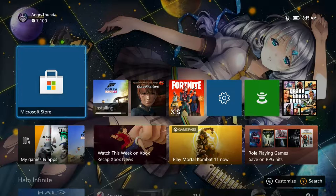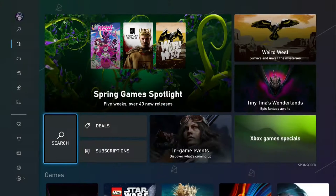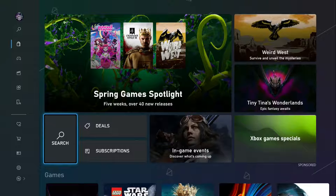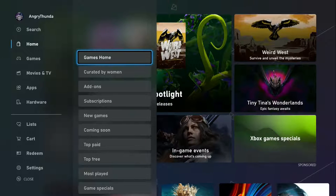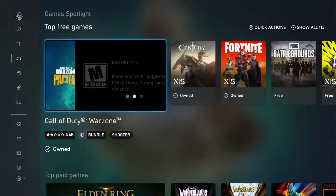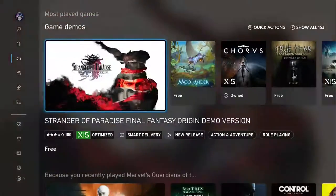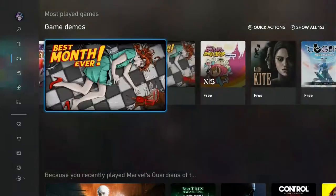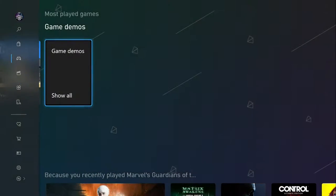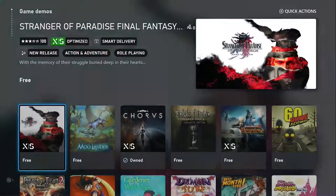To access game demos, you're going to open the Microsoft Store, then press your options button and go to Games, then go to Games Home. Scroll down and select Demos. Here are the game demos — we're going to scroll over to the right and select Show All.